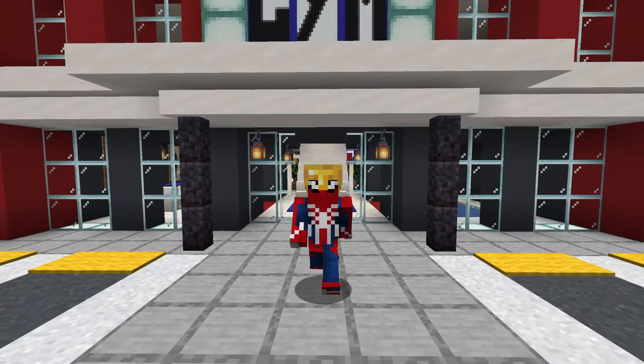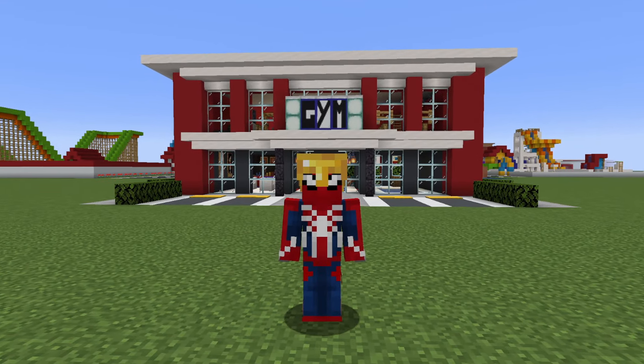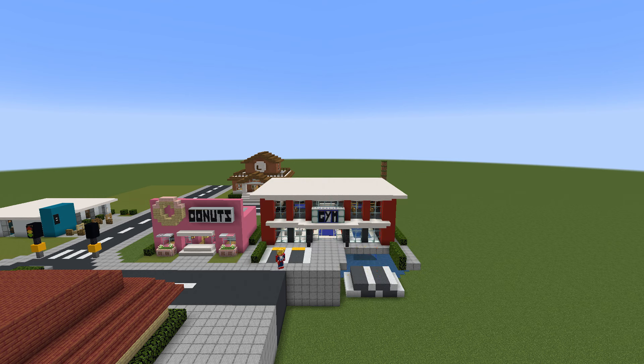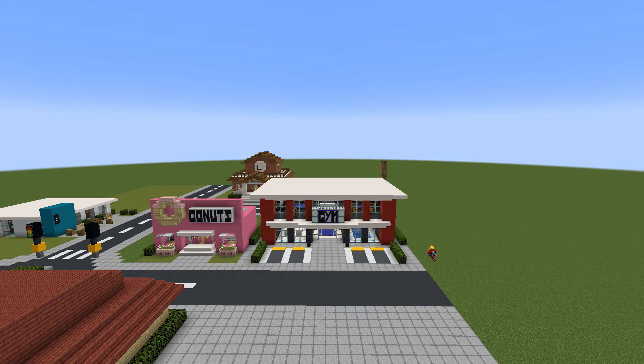And that is it, ladies and gentlemen. We have officially completed the gym tutorial. However, this video is not over — we must now add our gym directly into our city. Once again we have got to add the gym into the modern suburbs. It will just fit in so nicely here. It's actually the perfect size to go right next to the donut shop. And honestly, is there a better place for a gym right next to a donut shop? And also opposite a pizza hut — is it a match made in heaven?